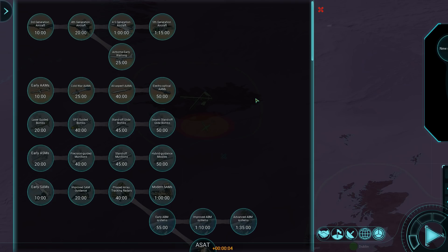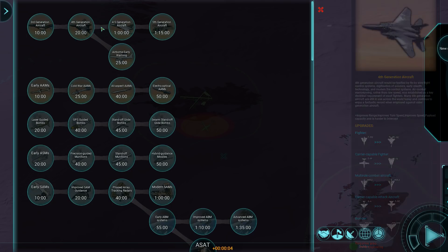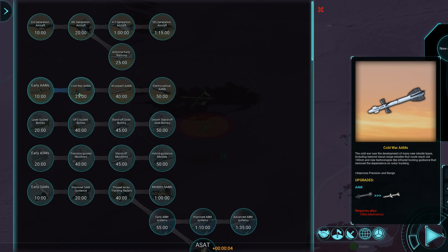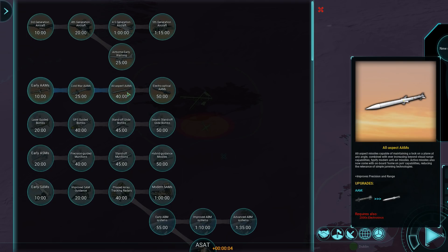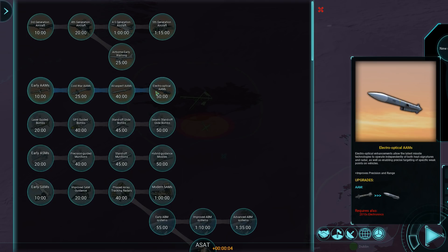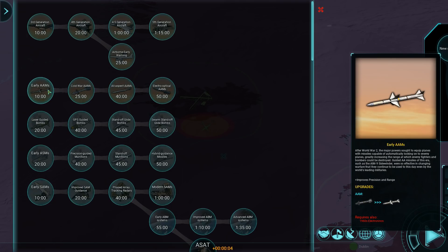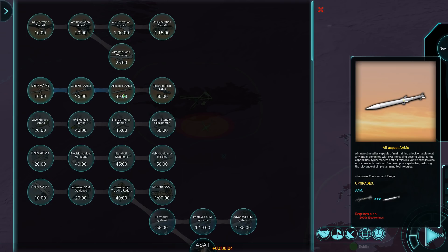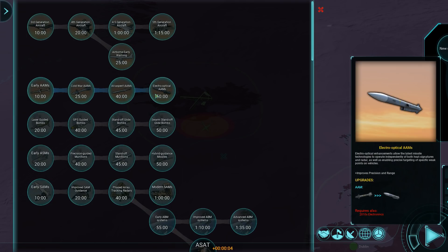The aircraft can be exceptionally customized — you can research different generations but also put different loadouts on them. You get early air-to-air missiles, cold war air-to-air, all-aspect air-to-air missiles, and finally electro-optical air-to-air. These unit icons change all the time — the moment you get early air-to-air missiles the unit changes to the AIM-9 Sidewinder. The next upgrade changes to what I believe is the AMRAAM, and the final one I'm not sure of.